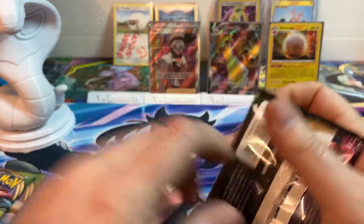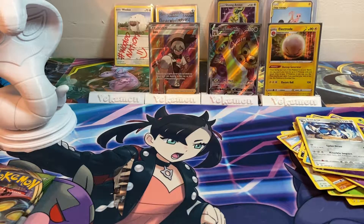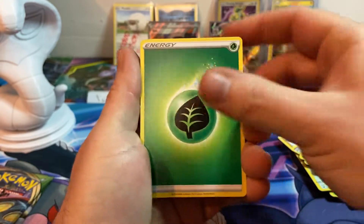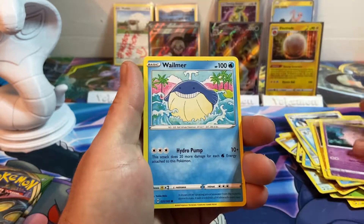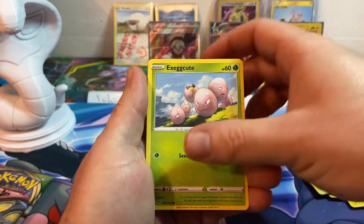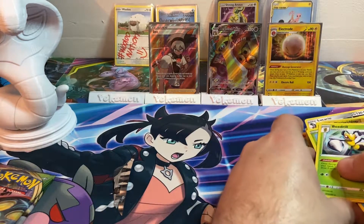Alright, three packs to go — let's see what else we can get. Four to the front. Grass energy, Miltank, Ferrothorn, Cliff fairy — whale, brain fart — Tynamo, Exeggcute, reverse Pin Urchin, and a Beedrill, which I heard is a decent card for playability.